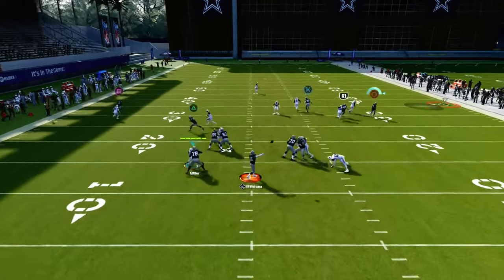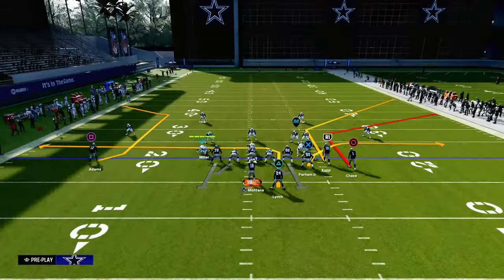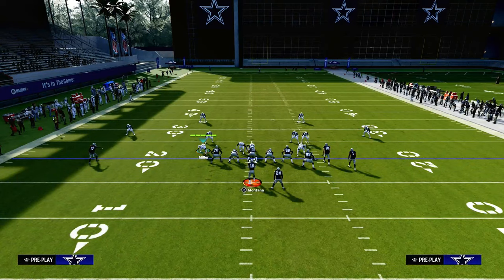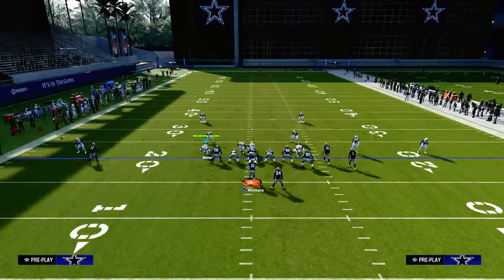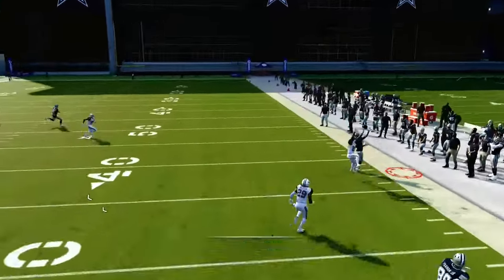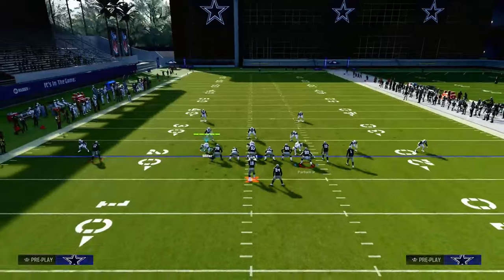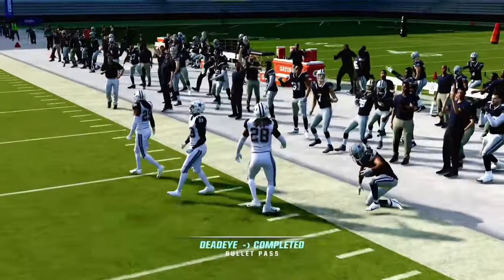Against man coverage, the short and sharp corner routes do a really good job. Another play you could run this same concept out of is the play Stick out of the West Coast Bunch, because it has that sharp short corner route on the outside receiver. You can also see why this corner route is really good against cover three and cover four. When you use a corner route as a clear-out route, that corner route runs into the grid of the cover four, so the defender bails back to the deep corner, and you can throw that shallow corner route to the sideline.